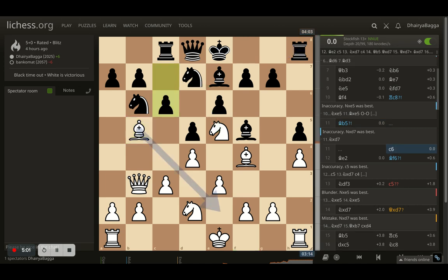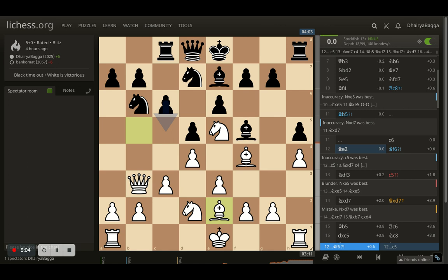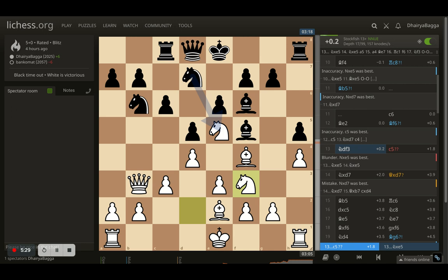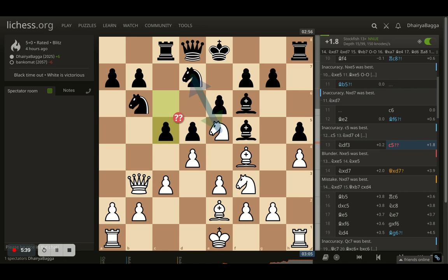The opponent plays c6, trying to kick my bishop backwards. I come back to e2 — probably one of the best options. Opponent then plays bishop to f6, feeling the heat of the knight and willing to just trade it off with the bishop. I could have taken with the knight straight away, but then I'd give up the diagonal. So I connect both knights with knight to f3 again, putting more pressure on the center. I'm fighting for the big center and I don't want to displace my knight. Opponent then plays c5, trying to go with the earlier plan of opening up the c-file.